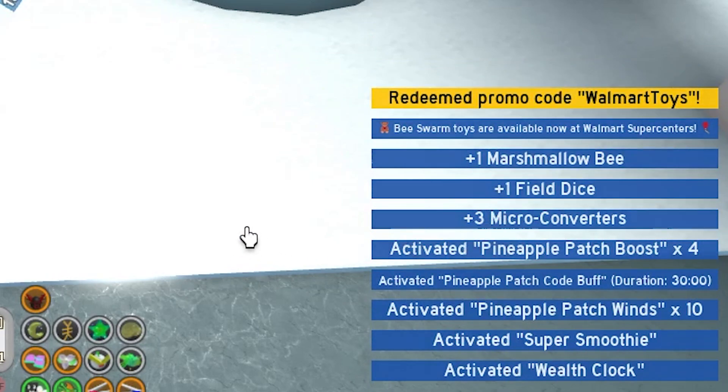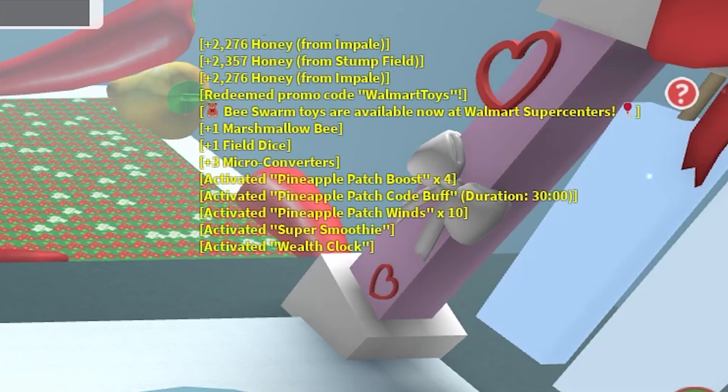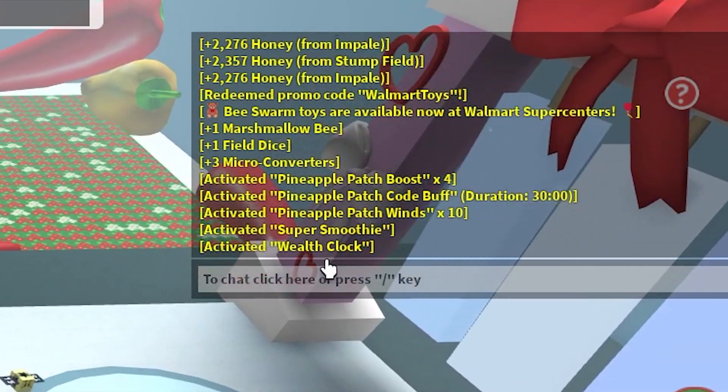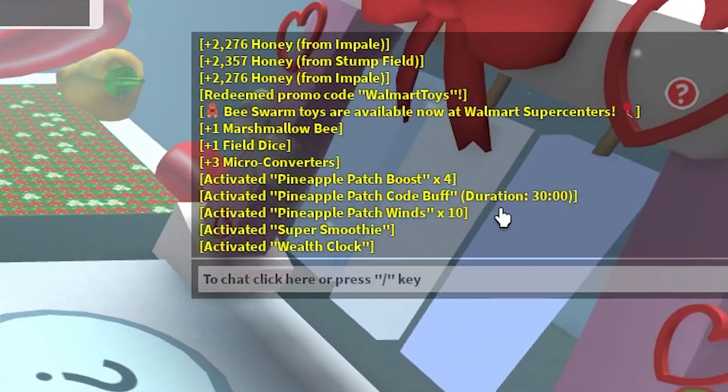One marshmallow bee, one field dice, three micron converters, one pineapple patch boost — activated super smoothie, pineapple patch wins, wealth clock, pineapple patch code buff, duration 30 minutes.